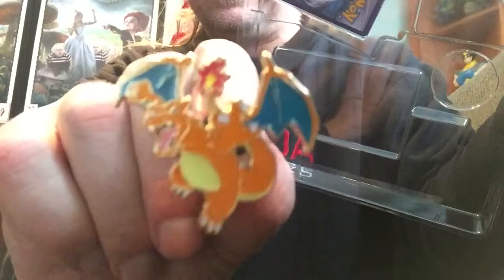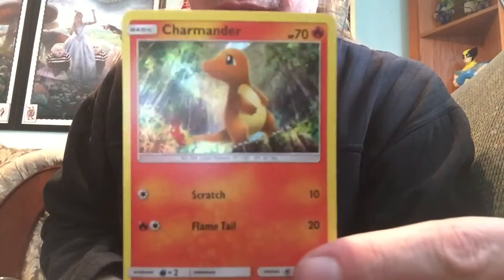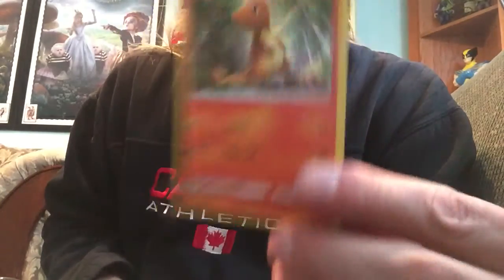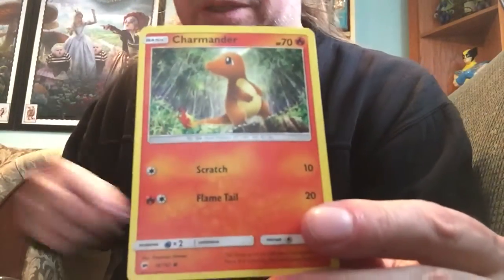It comes with a Charizard coin and a Charizard pin. The first card we'll show you is the Charmander promo card that comes in this one. I think it's actually out of the Burning Shadows set — it's not a black star promo.